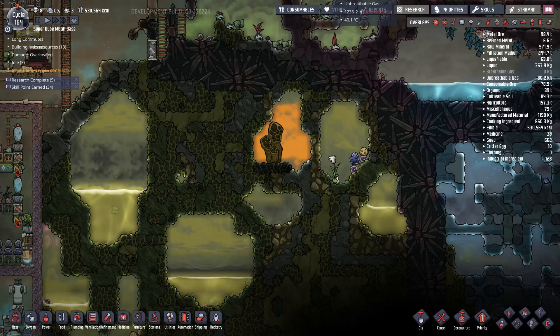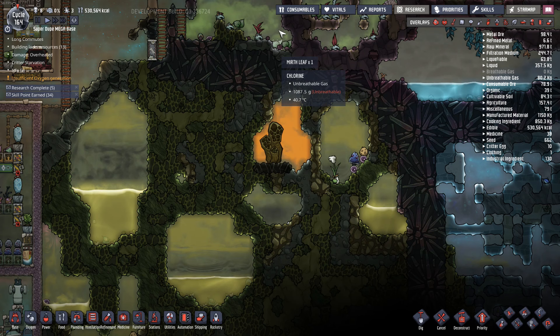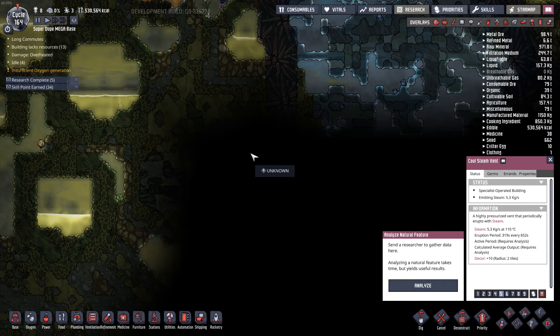In today's video we're going to try to capture and super compress the natural gas coming out of this geyser. This is based on a video where a wheeze wart is used to pull a vacuum or low pressure zone around a geyser so it can continue to eject more and more gas, then super compress it up top in a chamber. One is self-cooling, the other is simply building up large amounts of pressure. It's cycle 164 in my base and cycle 64 in this guy's base, so it's almost like it's meant to be.